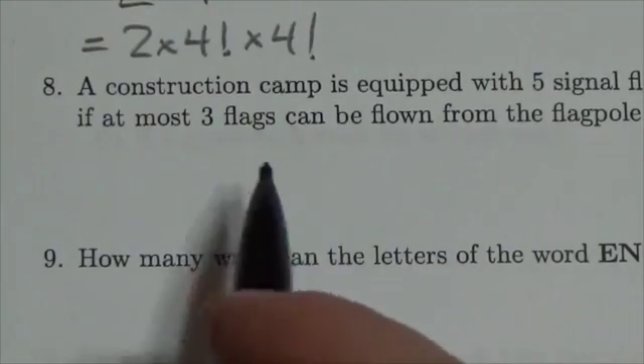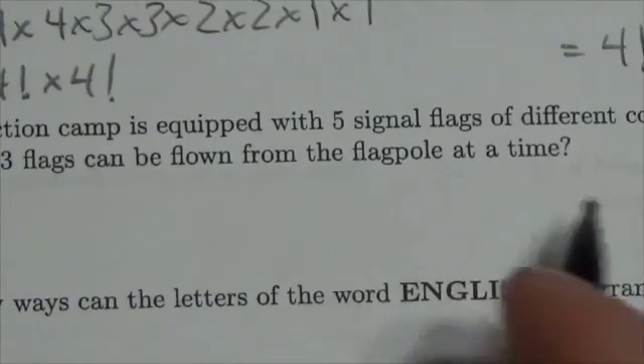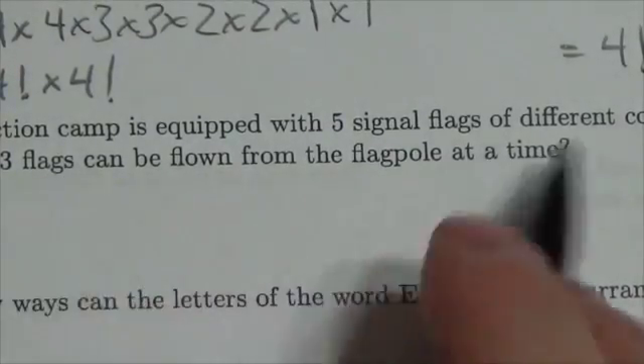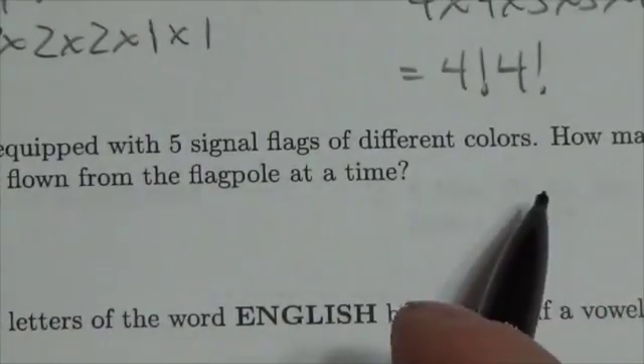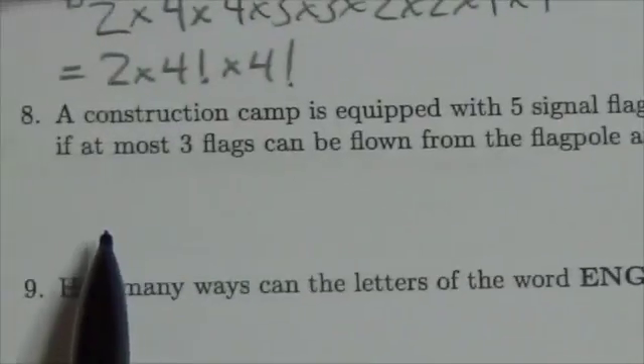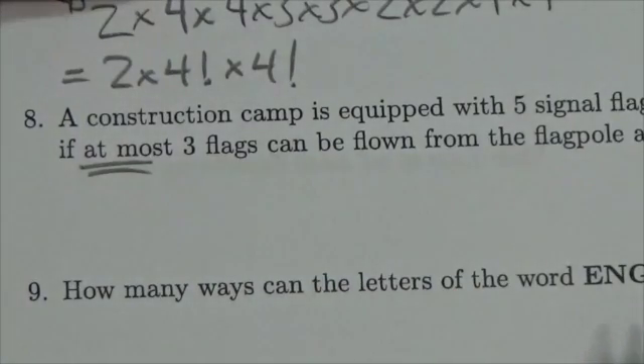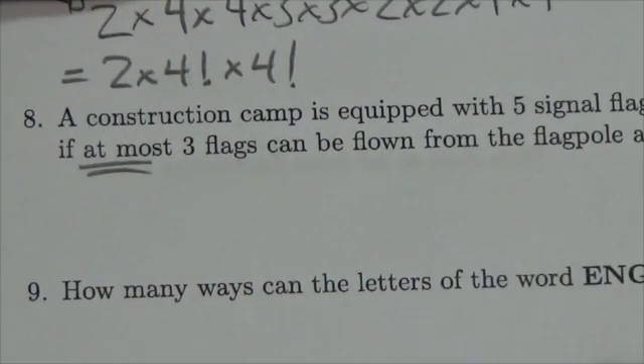Hi everyone. Let's take a quick look at this question here. It says a construction camp is equipped with five signal flags of different colors, so they're all different. The question is: how many different signals can be sent if at most — this is the key right here — three flags can be flown from the flagpole at one time.